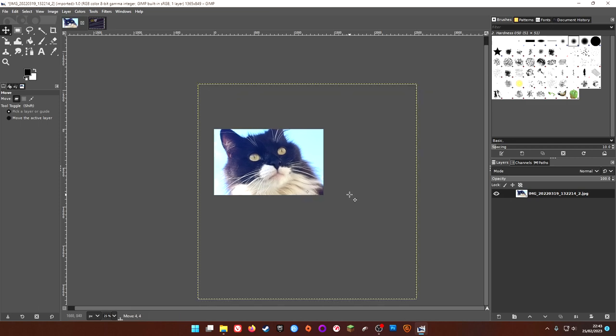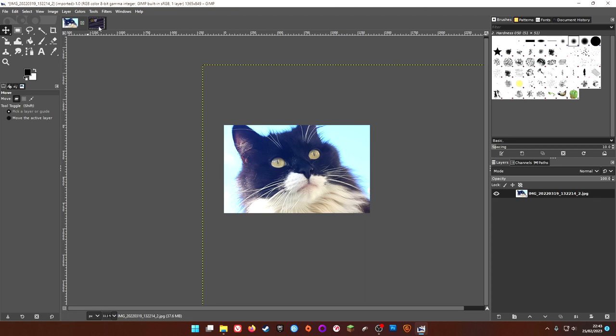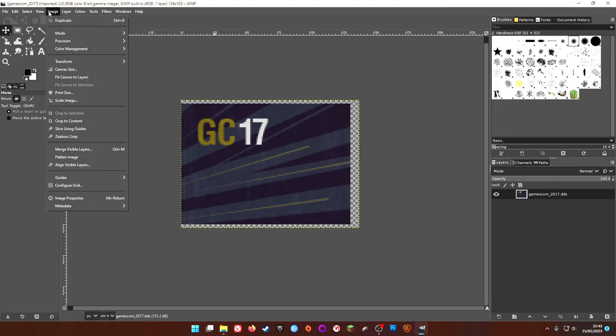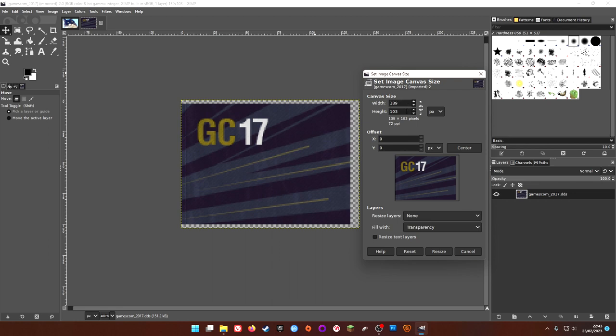We're going to get a roughly rectangular slice of Sam's beautiful visage. I'm much more used to Photoshop but I know enough GIMP to do this how I want. We've done our crop — I think that's the grab tool. In Photoshop that would crop the image; in GIMP it crops the canvas rather than the image. What we want to do is shrink the canvas to the correct size. Looking at canvas size from the Image menu, we need a max width of 139 and a max height of 103, though the actual flag is slightly smaller than that.